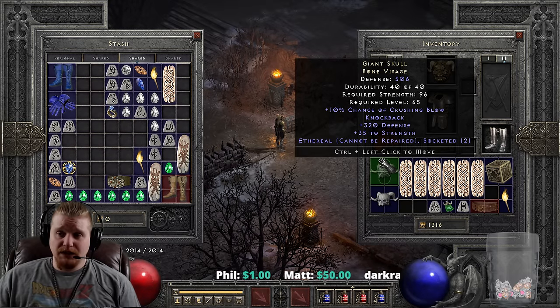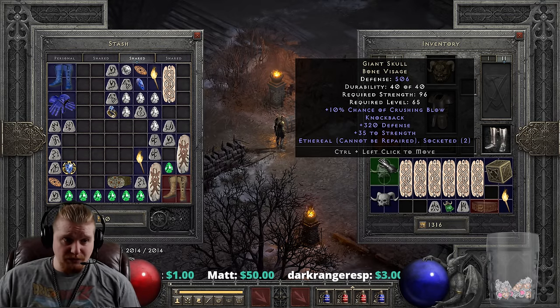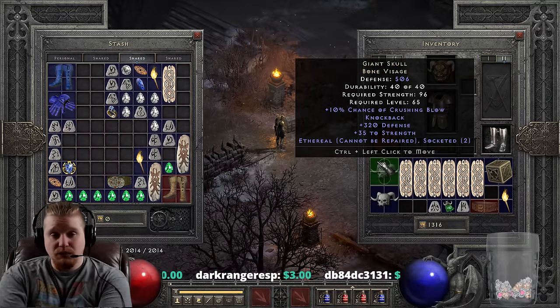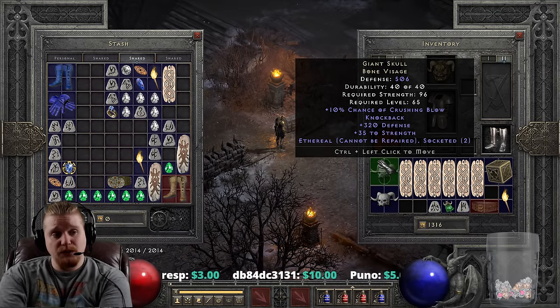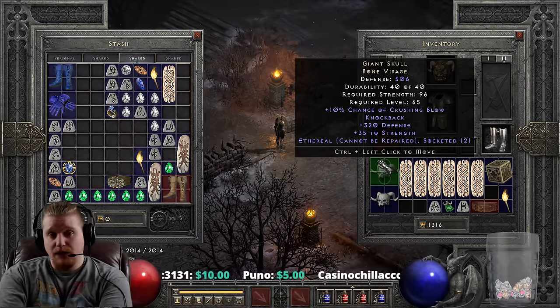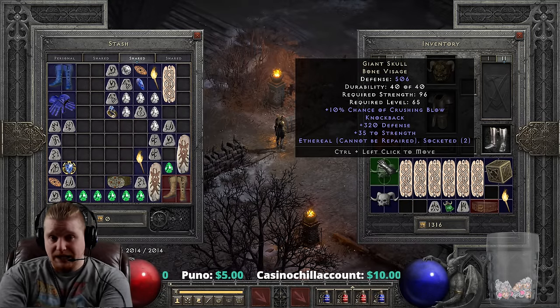With the upcoming changes to the Act 1 Rogue Mercenary and how good this item is for a bow character, this might be one of the best in slot items for them. If I was running an Exploding Arrow or Freezing Arrow Rogue Mercenary, this could quite possibly be the best in slot item, specifically because it has Crushing Blow and Knockback.